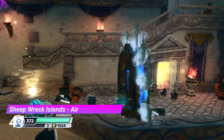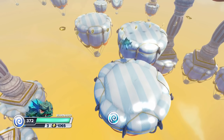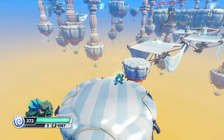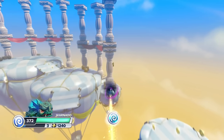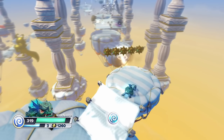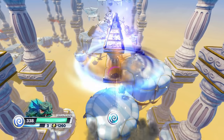And now we have the Air Gate from Sheepwreck Islands. Only a few parts of this gate have hot air balloons — apart from that there's a bunch of fun bouncy platforms. And the gate uses the teleporting in quite a cool way. I also like the aesthetics — the yellow sky and the stone pillars make it quite a nice looking place.